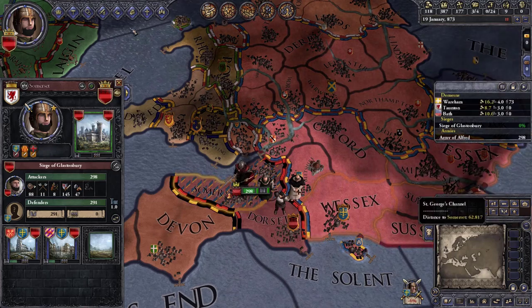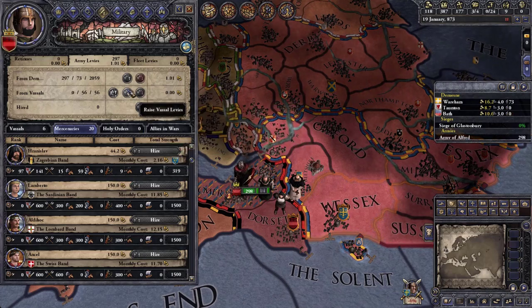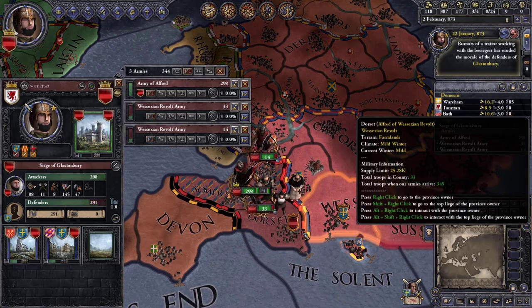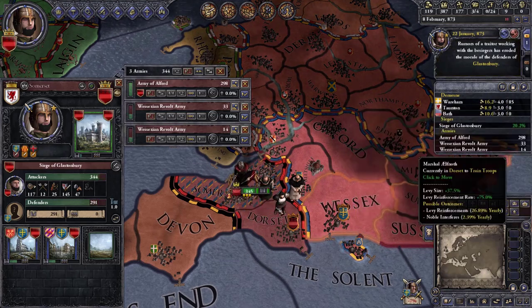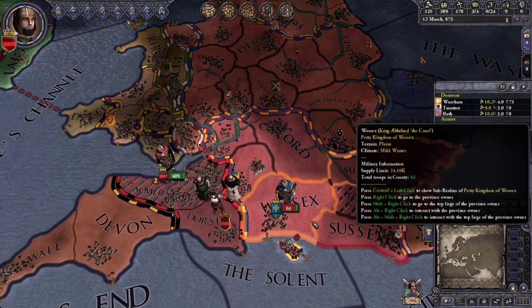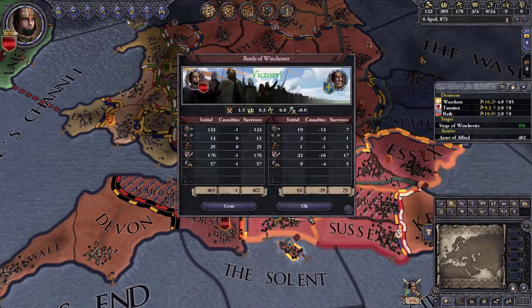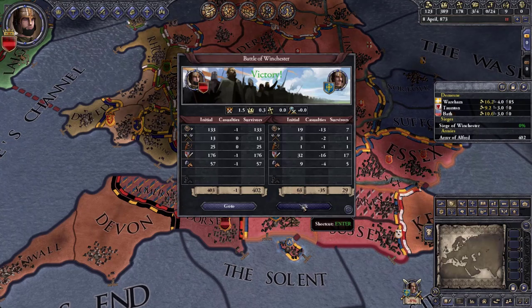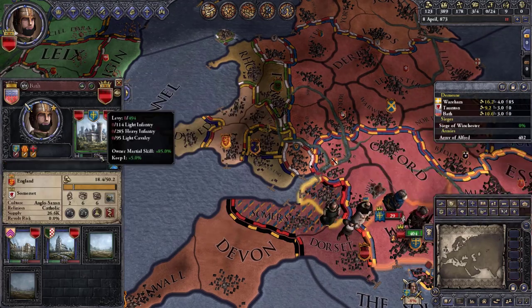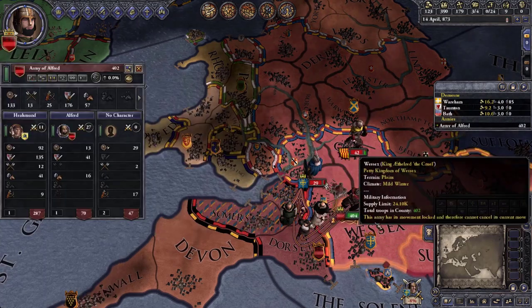I still have my vassals to help me out. I'm going to abandon the siege and go after Ethelred himself — see if I can capture him since he's leading this army. We won but didn't capture him. They only have 67 guys left now — let's go take my counties back. I can split off my forces.